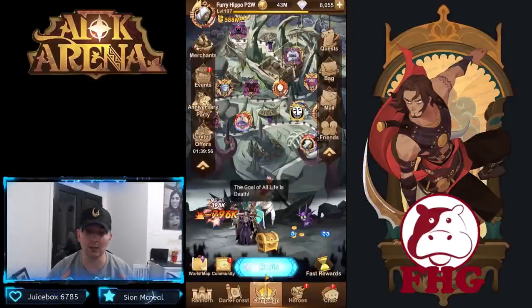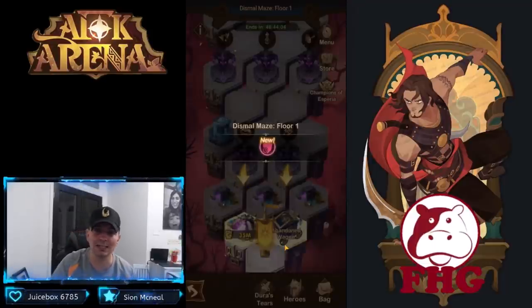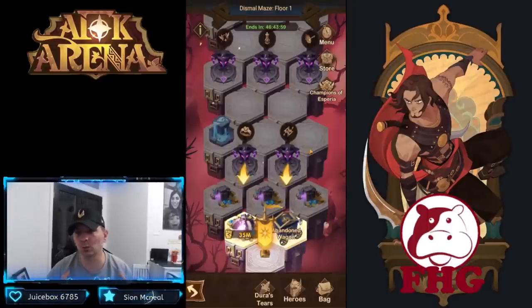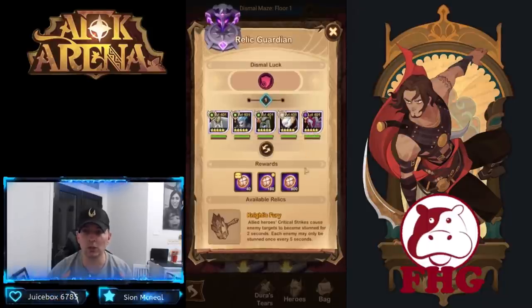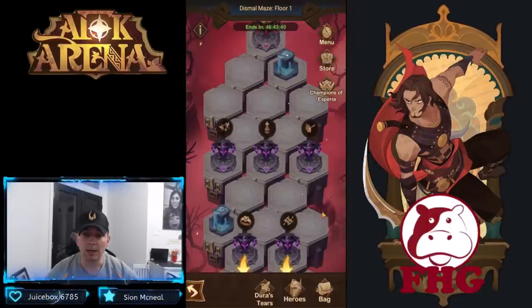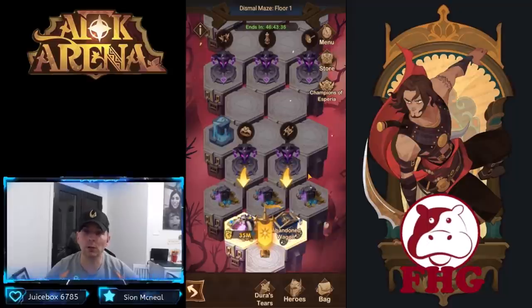The second thing we're going to look at is the Arcane Labyrinth, specifically the Dismal Maze. The Dismal Maze has had a couple of updates. Floor one looks relatively the same. Looking at the relics, I'm going to go with my crit rating coupled with the Knight's Fury. I know a lot of players have said the Dismal Maze is still very difficult, but planning out your relics will help a ton.